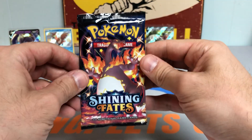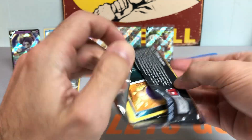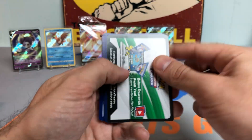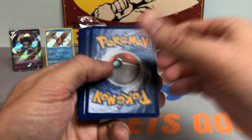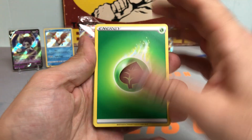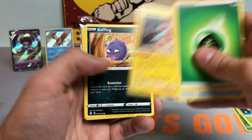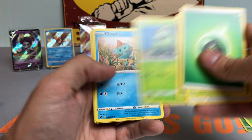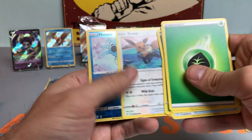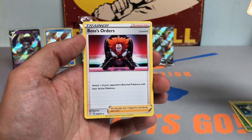Here we go with another Charizard Pack art. This one opened up a little bit easier. Leaf Energy, Thwacky again — I feel like Thwacky is in every pack — Koffing, Cacnea, Chewtle, Eevee, Horsea, and a Boss's Orders Non-Holo.